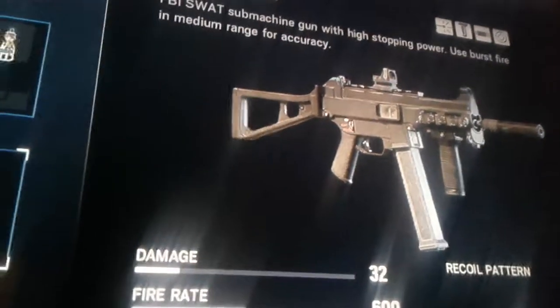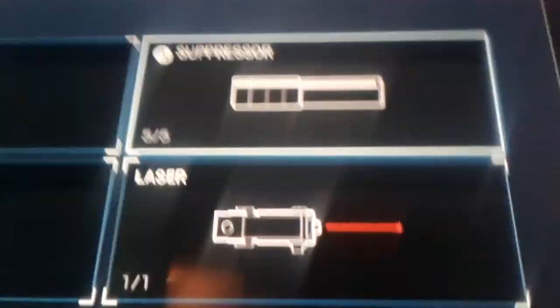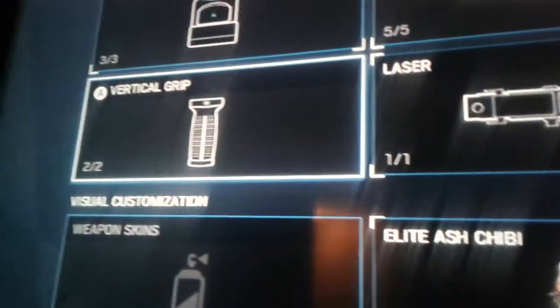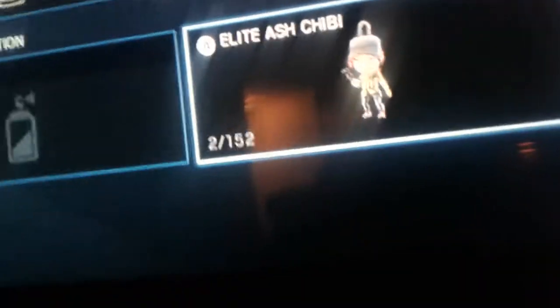Coming up, we have Castle. I recommend this player. If you don't have breach charges, you would be screwed, because with this player you're going to have to hit 10 hits. I have reflex, a silencer, a laser, and a vertical grip — that's the best grip in the game for me — and I have Ash chain. There's Castle.